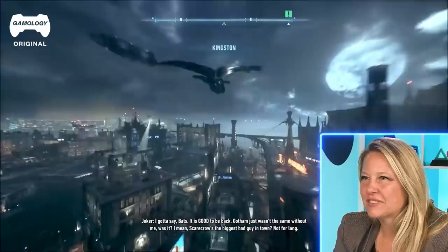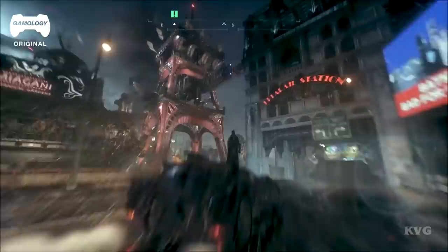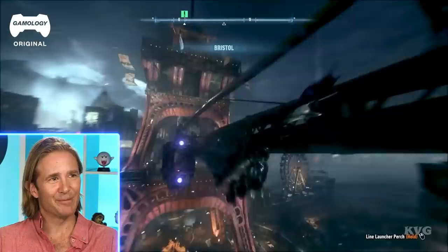Gotham City. Sort of Blade Runner, right? The rain, the neon — it's a little Blade Runner. That looks like the Orange Tower at Six Flags. It looks like some kind of mashup of the Eiffel Tower and a traditional Chinese pavilion. Pagoda. Yeah, Pagoda Paris. With gargoyles, of course, because it's Gotham City.